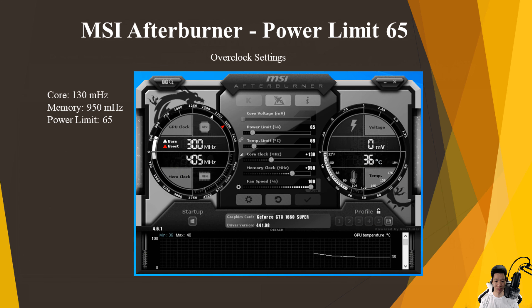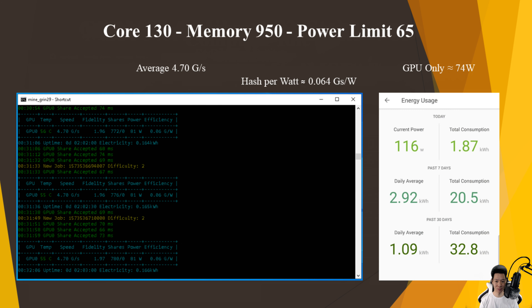Now let's drop the power limit all the way down to 65, keeping the core at +130 and the memory at +950. I was averaging around 4.7 graphs per second and the GPU itself was now pulling around 74 watts, so the average hash per watt is now about 0.064 graphs per watt.